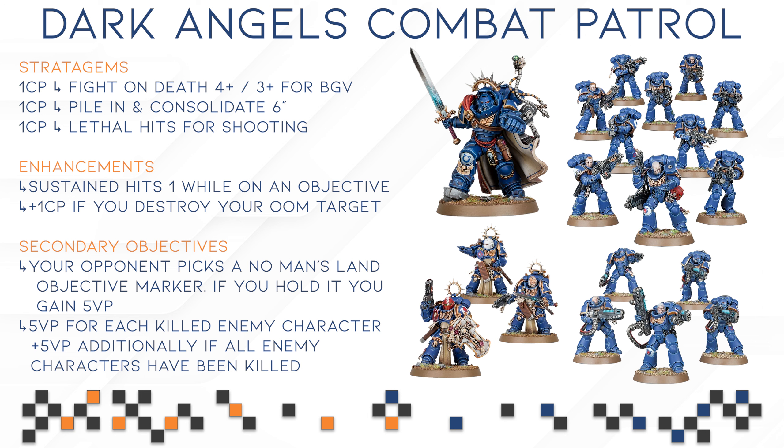Then we have a 1 CP lethal hits when shooting. This one is going to help your shooting units really punch through armor, especially once your Hellblasters are gone. The first thing that me and my friend talked about when playing this particular box is that once the Hellblasters are gone, this box is really struggling against lists that have higher toughness units — even just a Psychophage from the Tyranid box is going to be a threat. So if you're playing against this box, take out the Hellblasters first; they are the first and most important target. The 1 CP lethal hits when shooting is the stratagem I spent the most command points on.